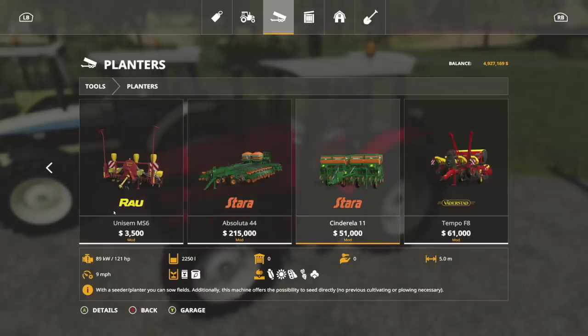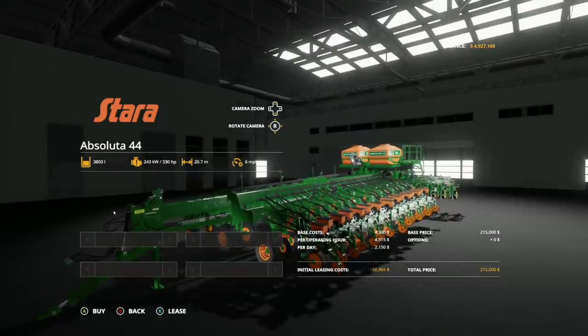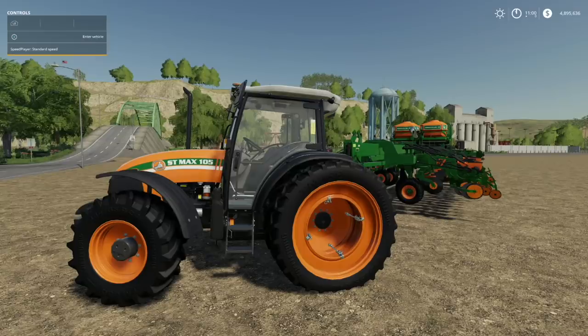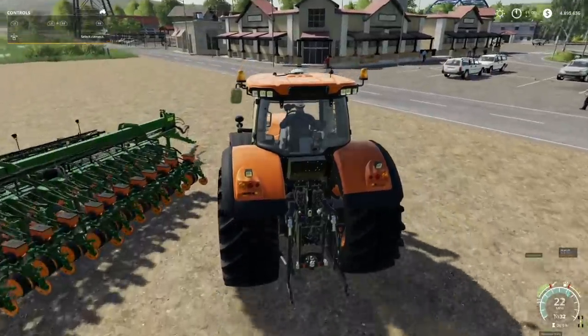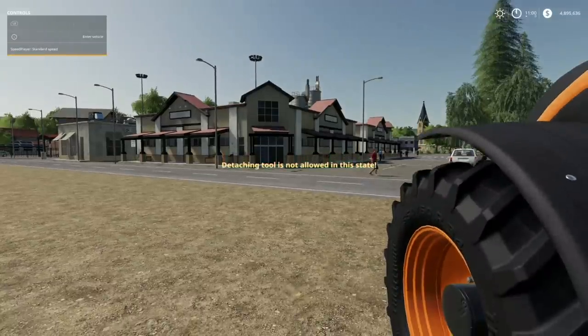It says with this you can create some fields. It does not look like it is a direct drill — it doesn't say anything about that. We'll go ahead and lease one. This will do corn, sunflower, soybeans, sugar beets, cotton, wheat, barley, oats, canola, cover crop, and grass as well. 330 horsepower required. Let's grab ourselves a big tractor — we'll use the Valtra S series. Let's get this unfolded.